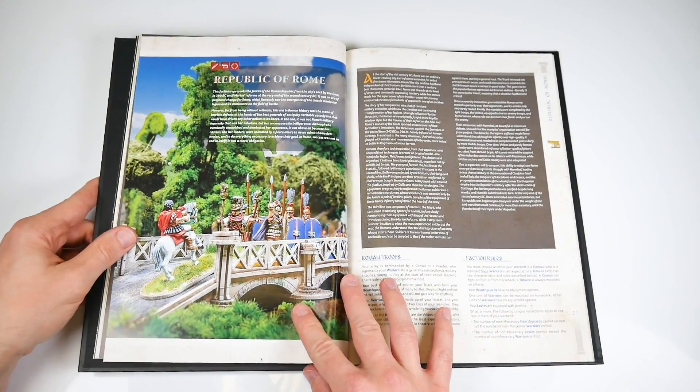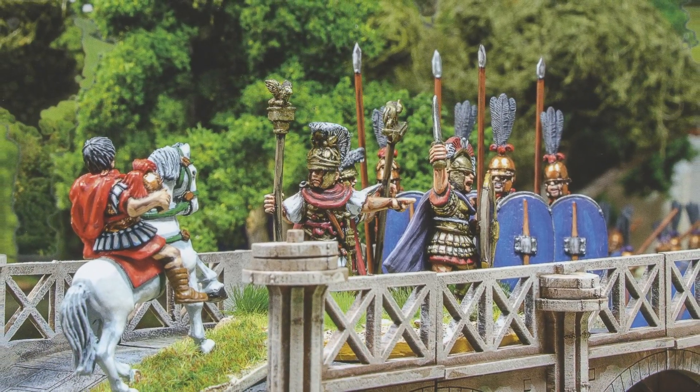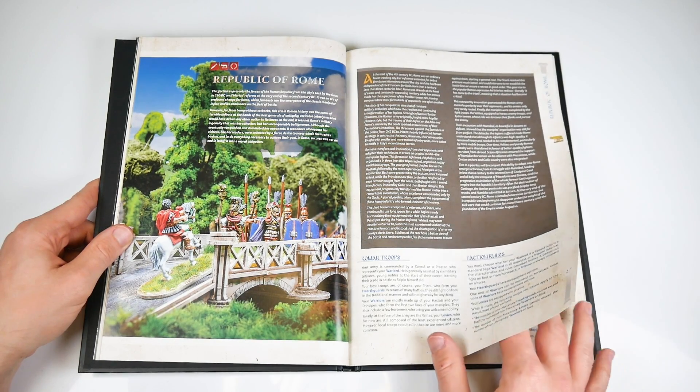Stopping Carthage's dominance is the Republic of Rome. In Saga terms, they have two types of warlord: a Consul and a Tribune. While their troop types are nothing too unusual, their Warriors and Hearthguards can become Maniple units.